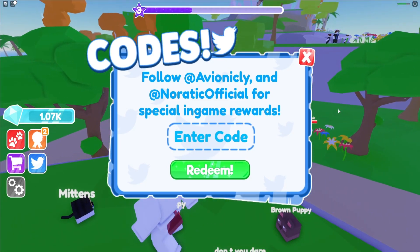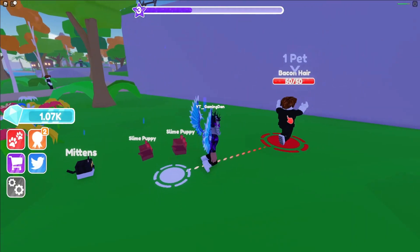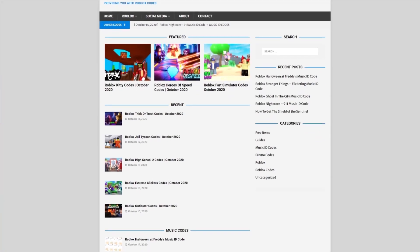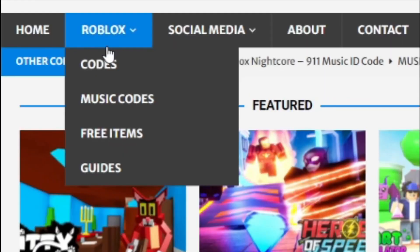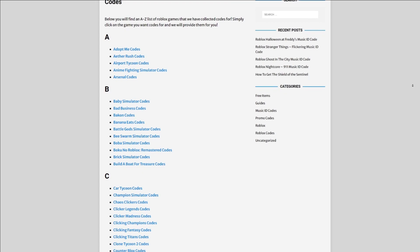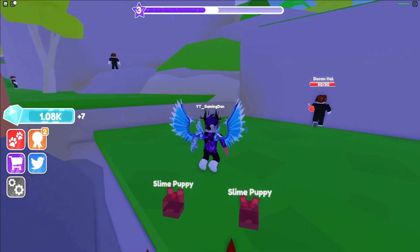Are you guys fed up of watching YouTube videos just to find Roblox codes? I have a solution for that — it's obilex codes dot com. On their website you can find game codes, music codes, and guides, so there's tons of stuff in there that you guys have to check out. It covers codes for over 300 Roblox games, so if you need a code for a game it will be there.